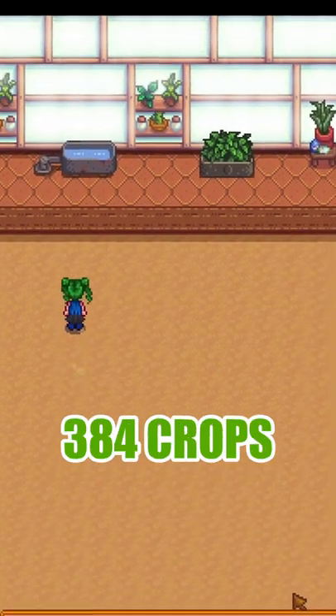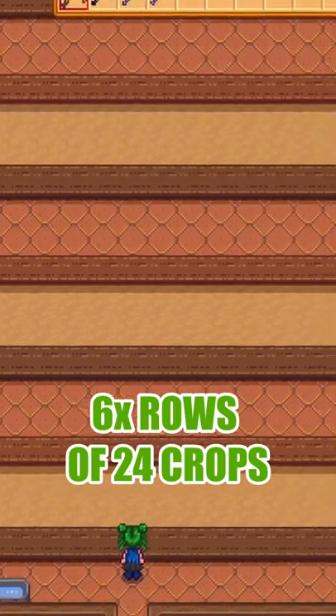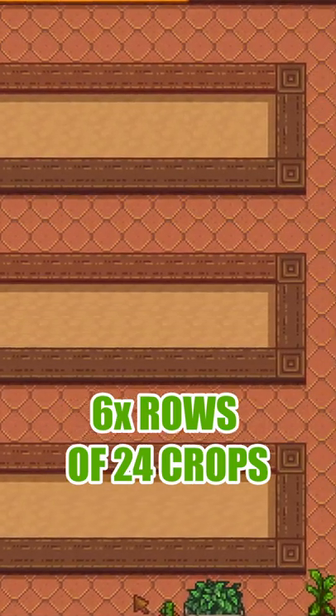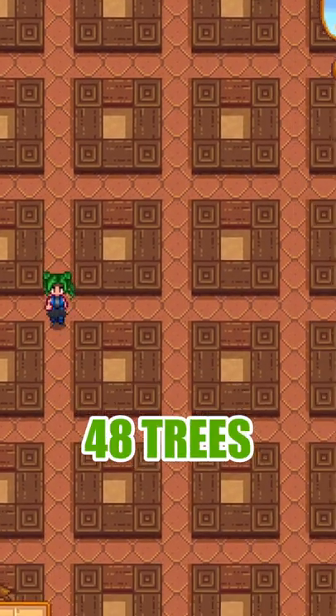Finally, the spacious option comes with one farming section that can fit eight iridium sprinklers for a total of 384 farmable tiles, a second section with six rows of 24 farmable tiles, and a second room with space for 48 trees.